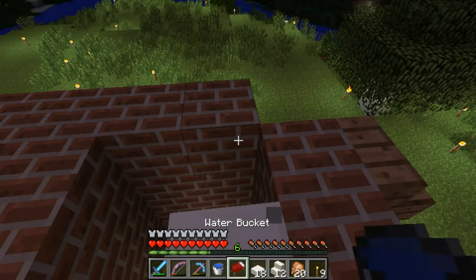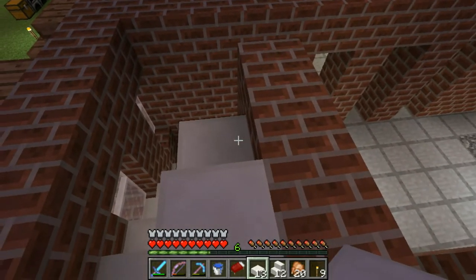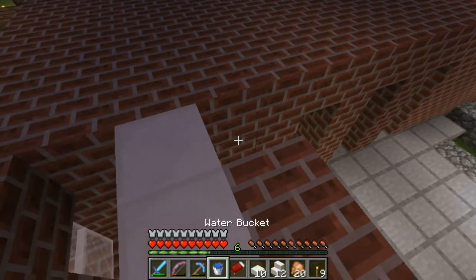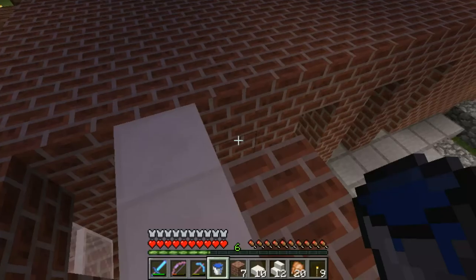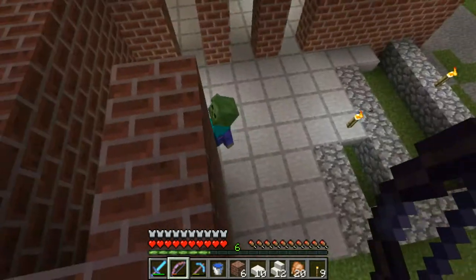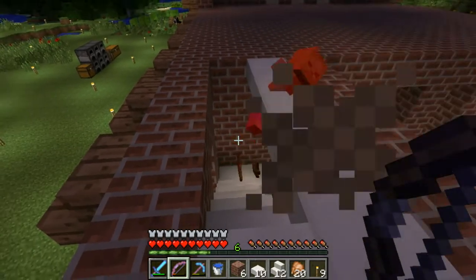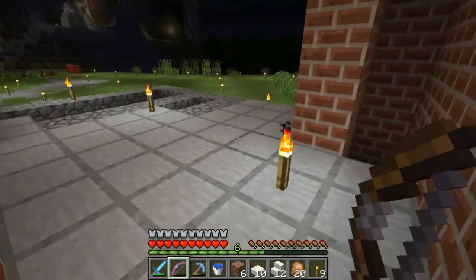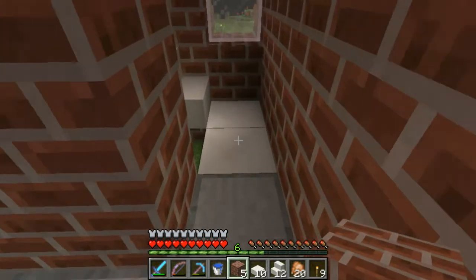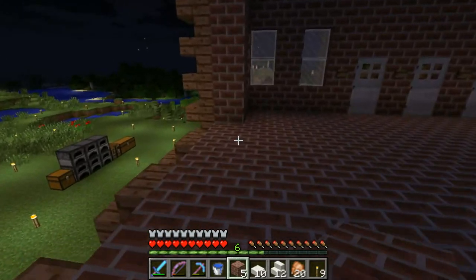Let's put a block there and use these slabs. We can get over here, over here, and over here. Let's see who's visiting us — I don't need to get down for that. We can put one more here, and eventually I'll put the door here. Now let's get up and add a row of brick here.